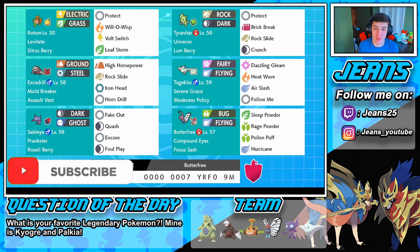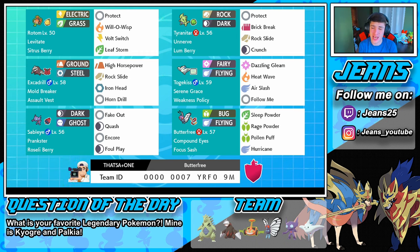In today's video we're rocking out with the Sableye Butterfree team, which I'm very excited to show off. In that front spot we have a Rotom Mow rocking Protect, Will-O-Wisp, Bolt Switch, and Leaf Storm with that Citrus Berry to regain health. Then we got this Assault Vest Excadrill to eat up special attack moves, with High Horsepower, Rock Slide, Iron Head, and Horn Drill.